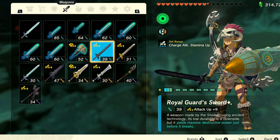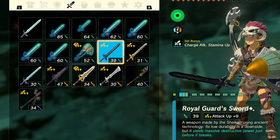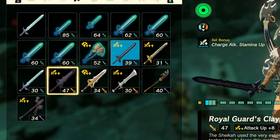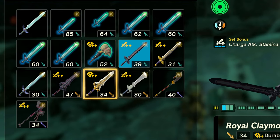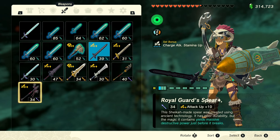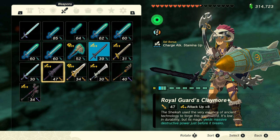What's going on everybody? WCP back with another Zelda Tears of the Kingdom video. This time I'm going to be telling you where to find some of the most powerful weapons in the game: the pristine Royal Guard's weapons. Let me tell you what you're going to need to do in order to unlock these pristine versions.